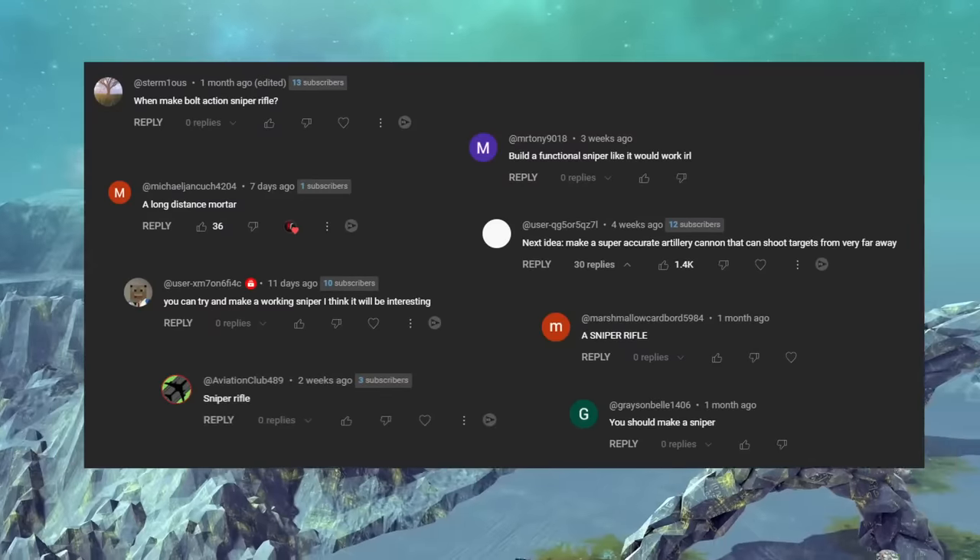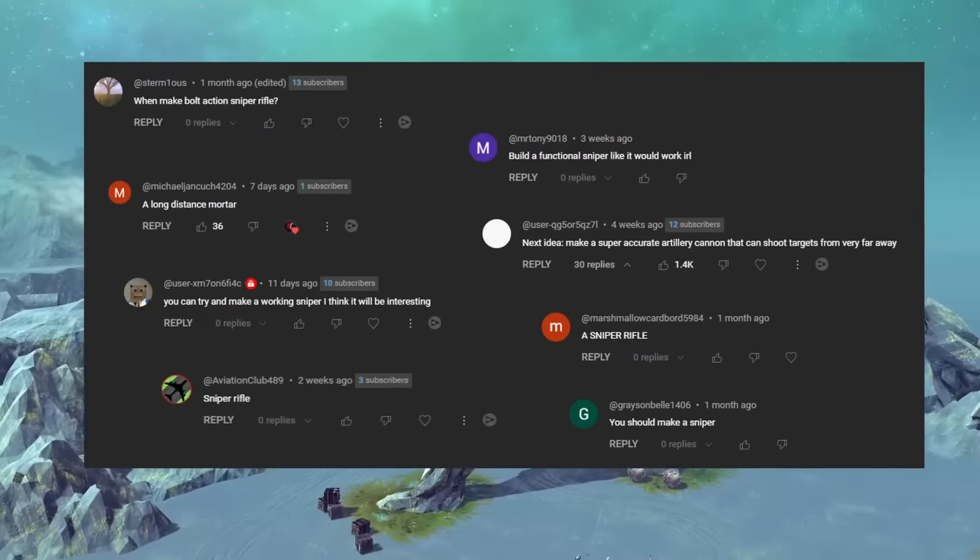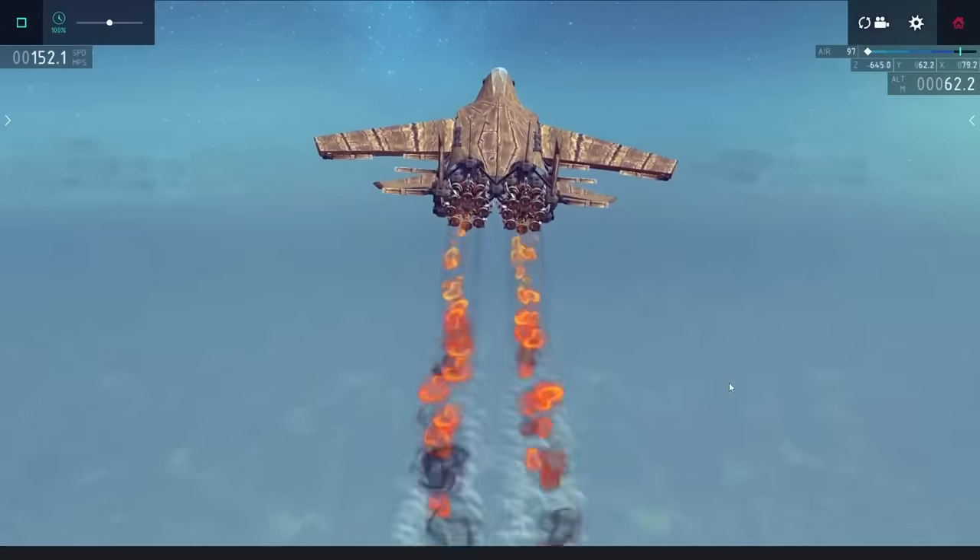One of my top suggestions for a while now has been to try to make some sort of accurate gun in Besiege, and I thought that it'd be cool to make a sniper with a working scope.